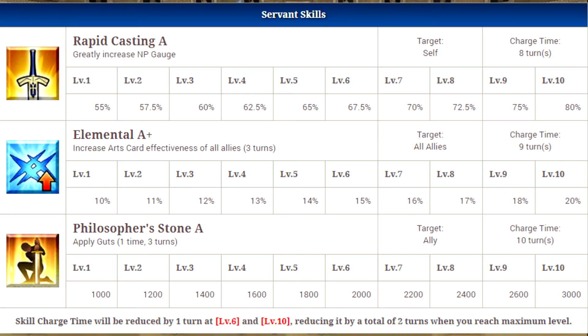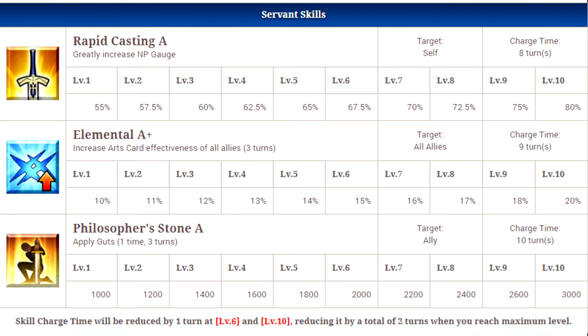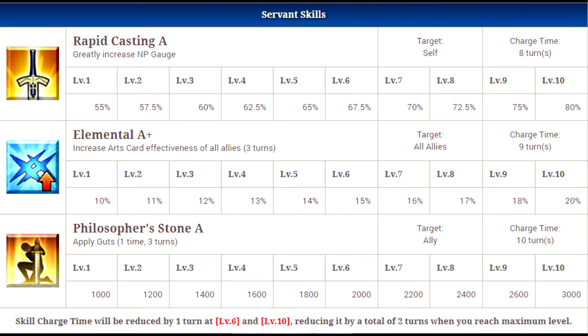His third and final skill is Philosopher Stone A, which applies guts one time over three turns to any ally of your choice. If this were a self buff it would feel out of place, but the fact you can use it on any character is very good — you can pick and choose your timing, throw it on a character whose own guts is on cooldown, keep them alive, and recycle their skills. It does have a higher cooldown starting at 10 turns, but overall it's a very solid and flexible skill.